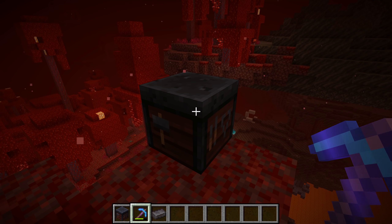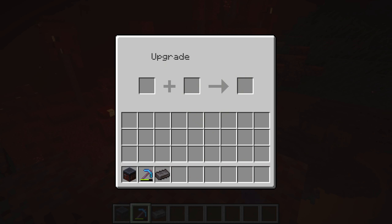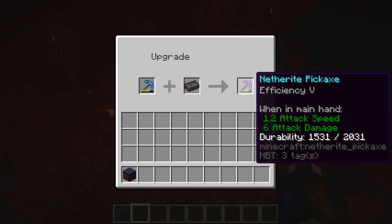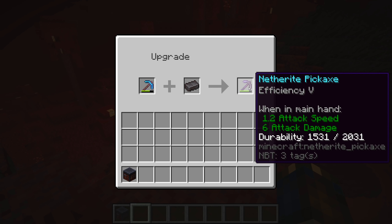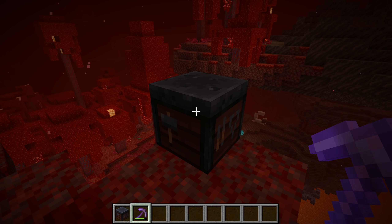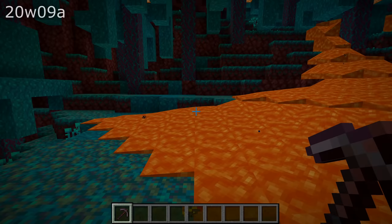There's a new use for the smithing table. You now use that to fuse netherite ingots with a diamond tool, weapon, or armor. When you do so, the diamond item turns into a netherite item, keeping its current damage and all of its other properties like its name and its enchantments. The previous temporary crafting recipes for netherite items have been removed.